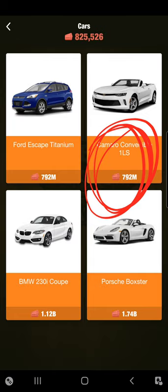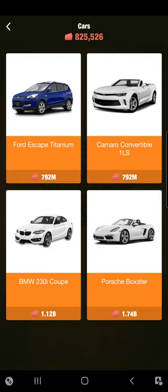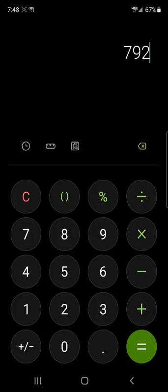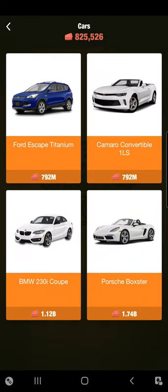Now, it may take you a lot longer to get the Porsche Boxster, but let's just assume you're not greedy. As soon as you have $800 million, you're wanting to get the Camaro. So how long is that going to take? Well, it took me about one month to get my first million. So if we do one month per million, divided by 792,000, divided by 12, that's 66 years at the rate of earning one million tickets a month. I was playing very casually and not intentionally, and I've probably earned about $3 million since then.